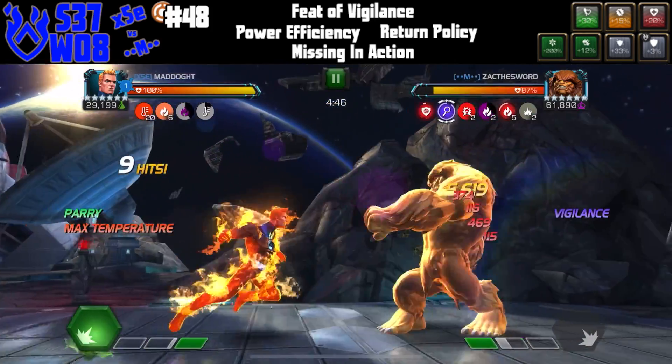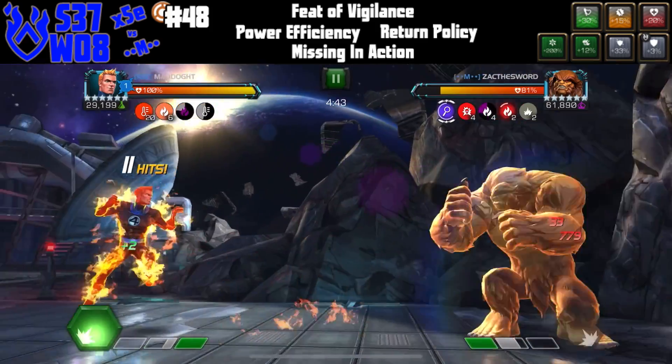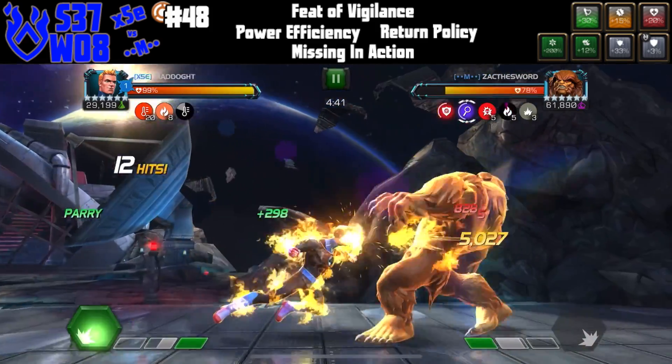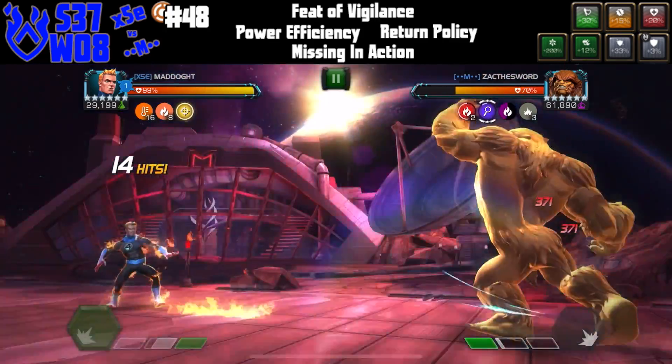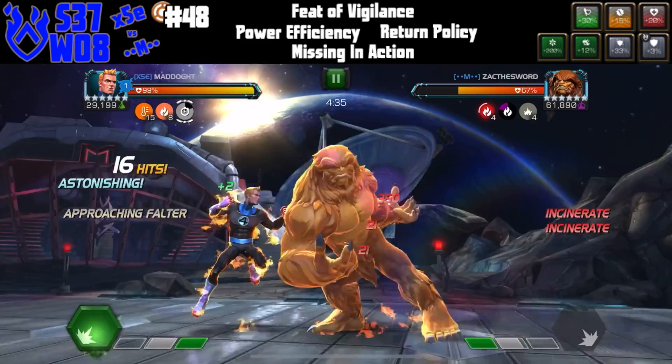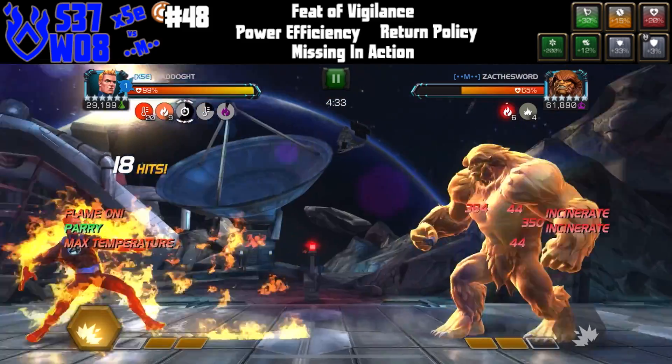So we're just going to be doing regular incinerates and we're going to try to get Nova Flame activated manually by getting 7 incinerates — and you can see we did that initially. Once we can get those power stings going with the Nova Flames and get him to throw a special or two, we can get some decent damage off.